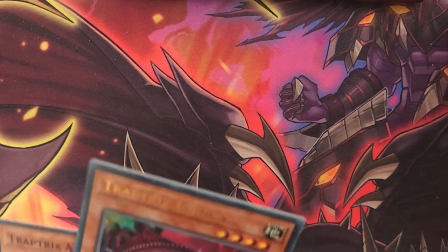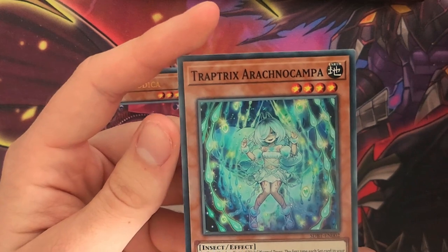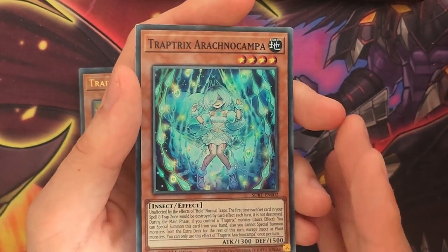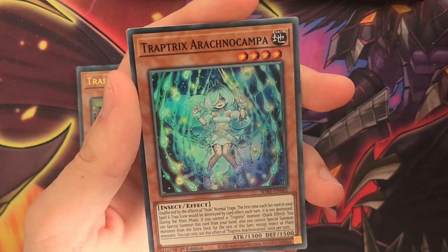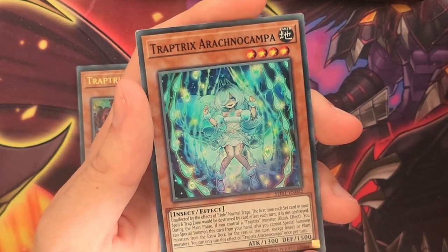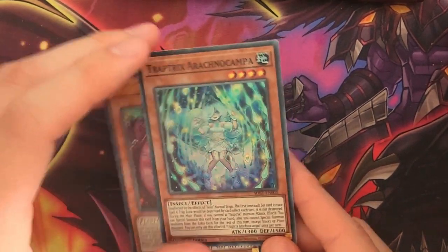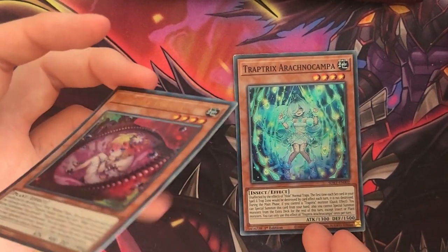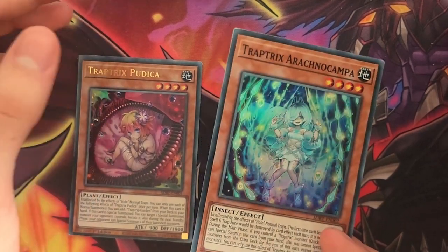Now let's talk about the two new cards that came with the structure deck: Trap Tricks Prudica and Trap Tricks Arachnocamper. Arachnocamper prevents set cards in your spell and trap card zone from being destroyed once per turn, which is a great effect in certain metas. You really want to know what your opponents are playing — that will be the best bet in learning to play Trap Tricks. Arachnocamper has a quick effect that if you control a Trap Tricks monster, you can special summon her from the hand, but you can't special summon monsters from the extra deck for the rest of the turn, except for insect or plant monsters. That's fine with the structure deck as all of our extra deck monsters are insect or plants, but if you add extra cards, just keep that in mind. Arachnocamper is fantastic in that she can easily be special summoned from your hand, allowing you to go into a rank 4 or a link 2, getting extra resources on the field to finish off your opponent, especially on the second turn.